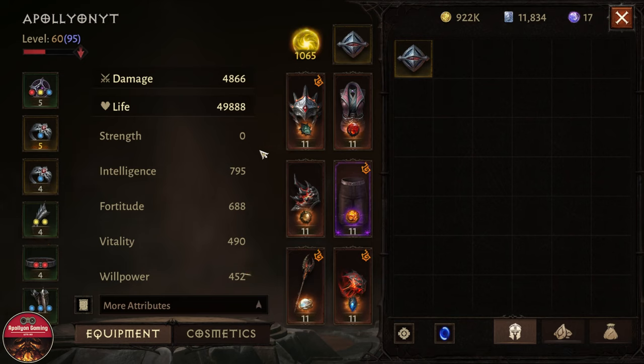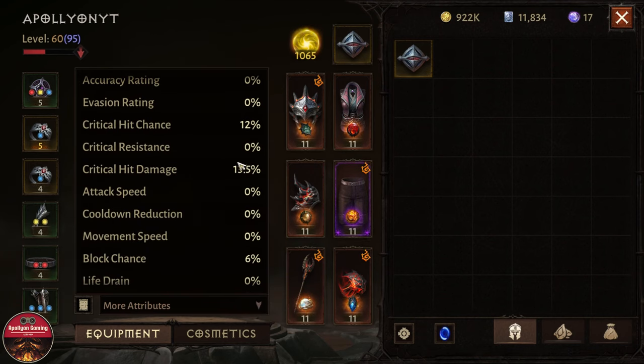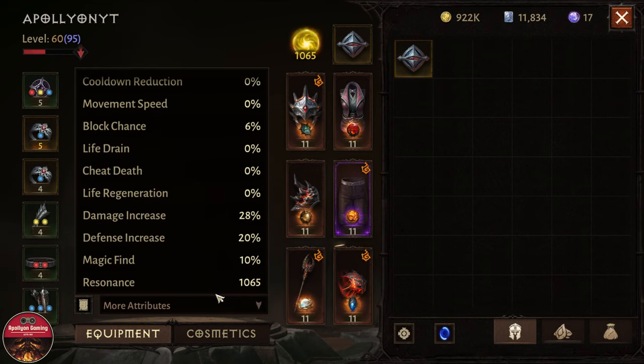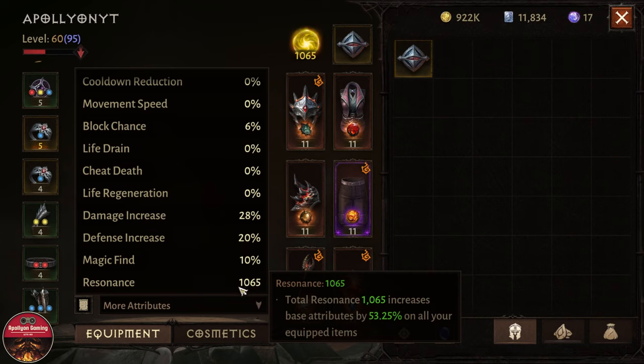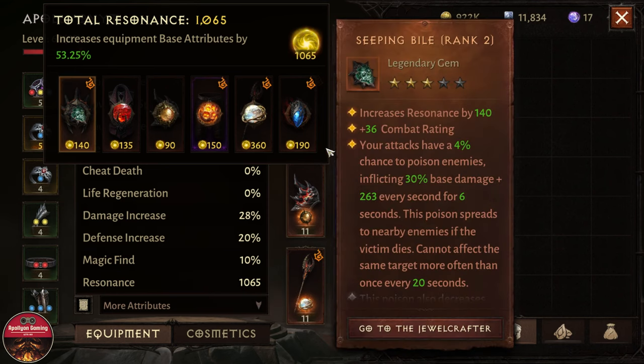First, let's check out the attributes and the combat rating. You can see 4,866 damage and 59,888 life — those are my stats. I have 2,871 combat rating, armor penetration, potency, and resistance. Potency is really bad and I need to work on that. Critical hit chance is 12% — could be higher — and critical hit damage is 347, at 30.5%. The resonance is 1,065, not too high; I've only spent about $200 something on the game.